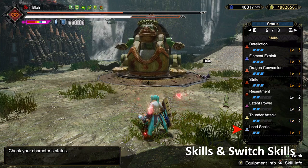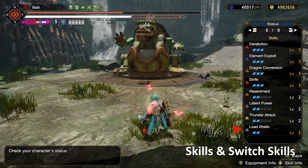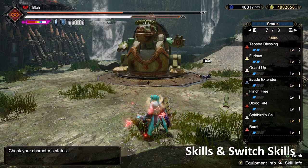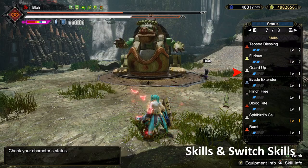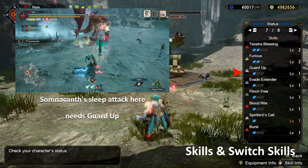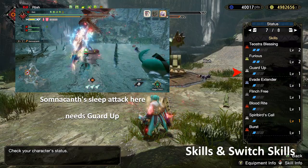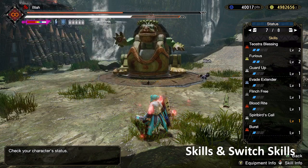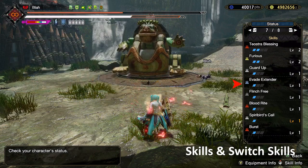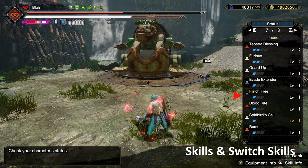Load Shells 2 is really, really important — you need it to make it so that you only need to reach yellow in order to refill your files completely. Guard Up — you don't need this for every single monster, but it's nice to have. Basically it makes normally unblockable moves, like Rajang's laser and some others, able to be guarded. Evade Extender is really nice — it's not necessary, but I like it as a comfort skill. And then Flinch Free is for multiplayer.